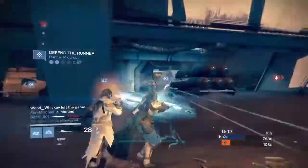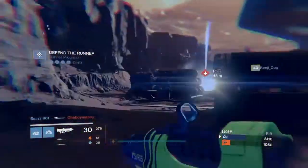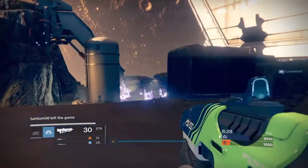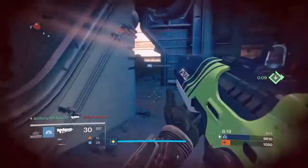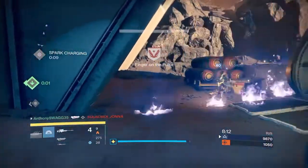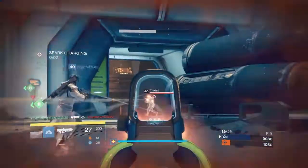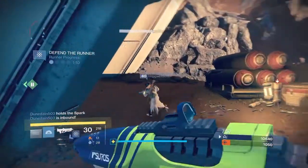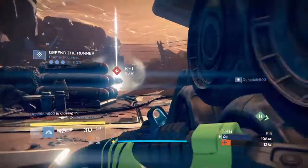For playlists, Thieves' Den has been removed from the Rift playlist. Twilight Gap and Asylum have been added to the Elimination playlist, and Anomaly and Firebase Delphi have been removed from Inferno Salvage and Inferno Skirmish. Shaxx's weekly bounties now unlock across all characters after completing the Crucible quest line on one character. King's Fall raid increased the number of potential shards and added additional materials in the first chest. The strikes weekly Rogue playlist now shows how many weekly bonus legendary marks awards remain.